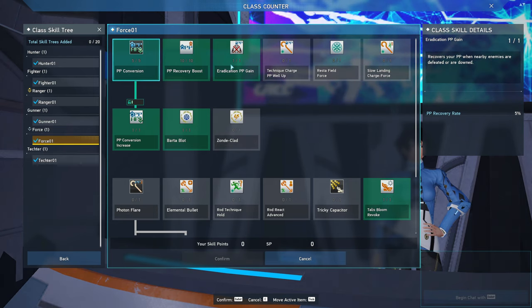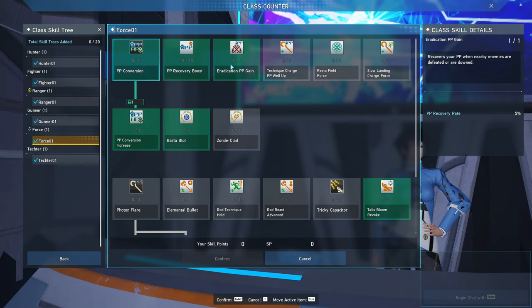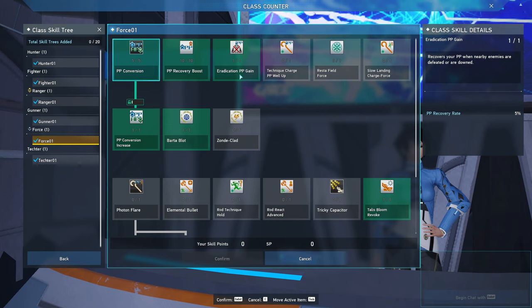This skill is extremely useful for farming, and it is the sole reason why Force is the best subclass for Ranger in my opinion. You can also pick up Bartoblot and Zonde Clad if you like to use Force weapons as well.